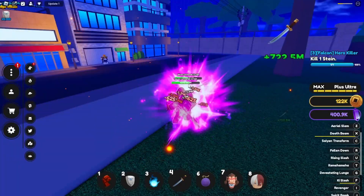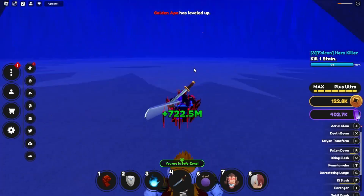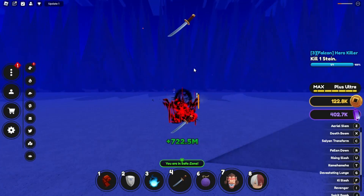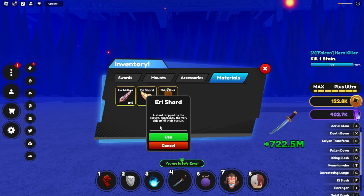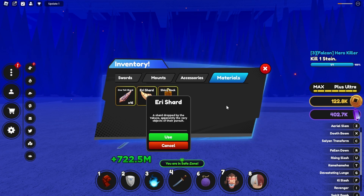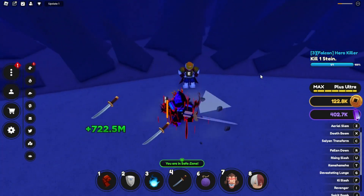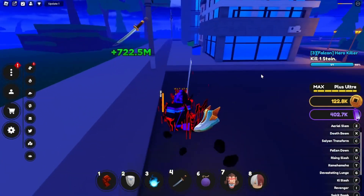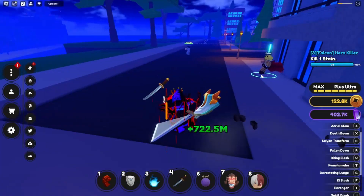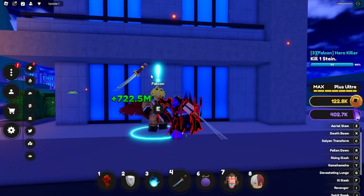The best way to spawn the new boss: you have to go to your inventory, click the item, and then click 'use.' There is a 20-minute delay for each one you use. The boss has 120,000 HP, which isn't actually a lot — if you have three people with quite a bit of strength, you'll easily be able to beat it.